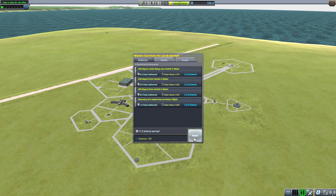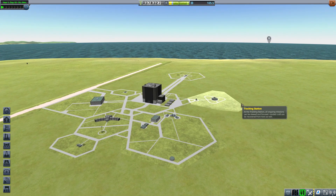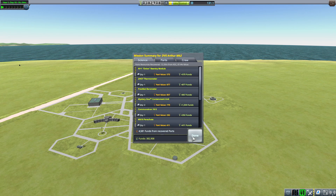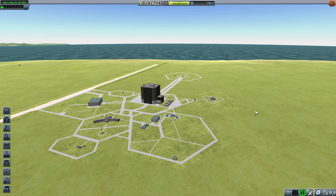Jacob got 11.2 science, no funds, no reputation. Let's recover this thing. 25.6 science and 4,000 funds. Did we complete the mission? Yes, we did. Very good. So I hope you enjoyed that episode — if you did, smash that like button for Jacob. Not for me. For Jacob. Do it for Jacob.